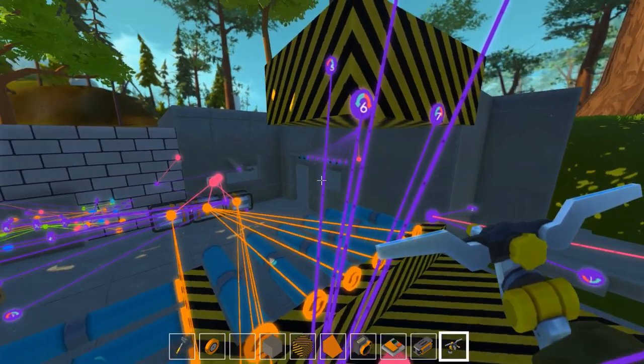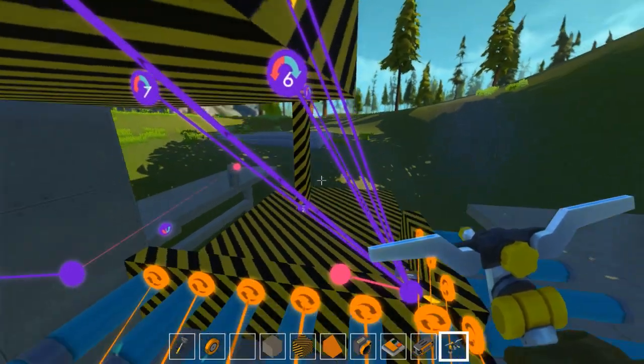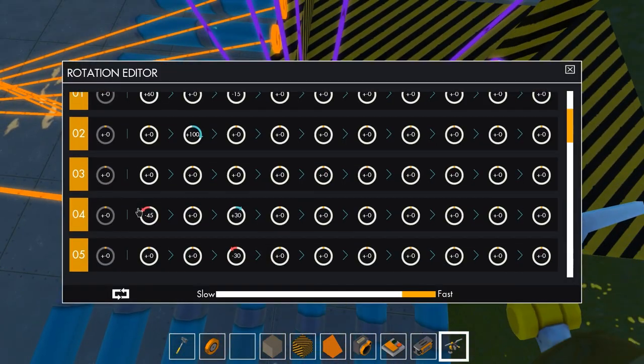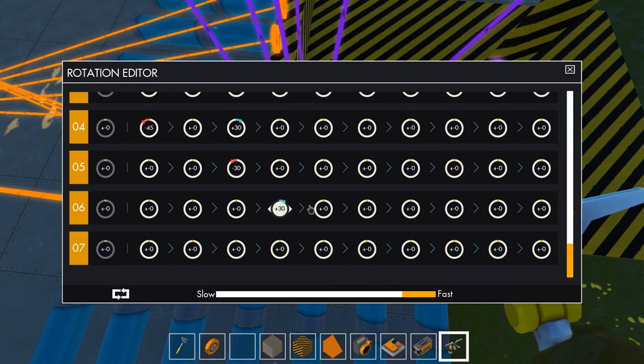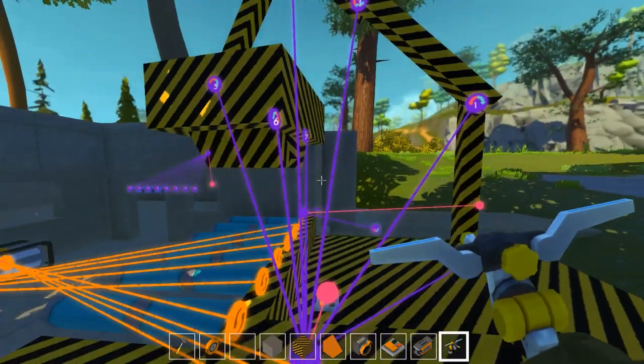6 will open negatively — wait, is it? Yeah, 6 negative. 6, 6, 6 — that's gonna be here, negative 60. Now I'm gonna go with 90, and 7 positive. Oh yeah baby, look at this thing!